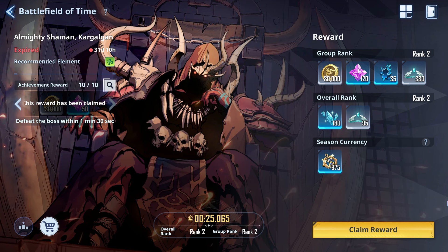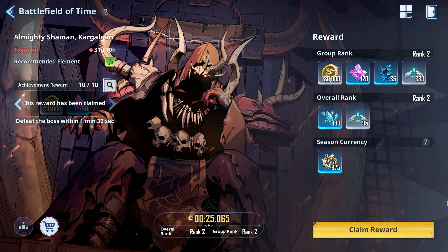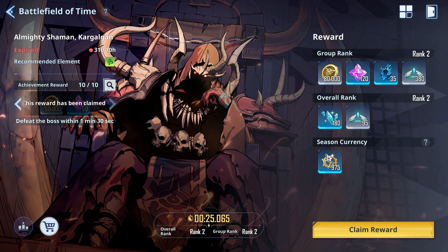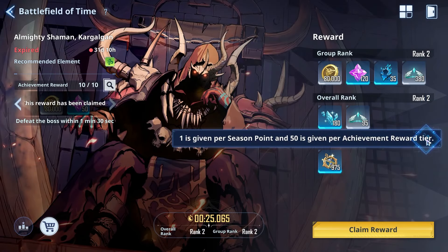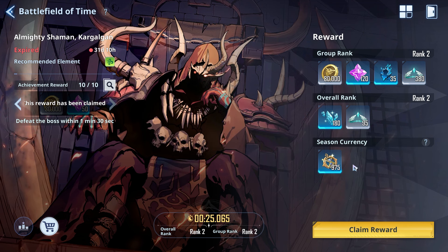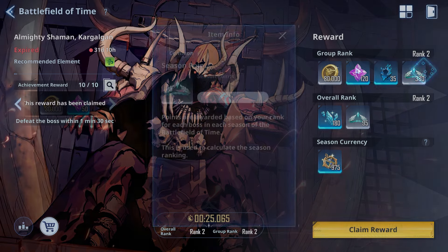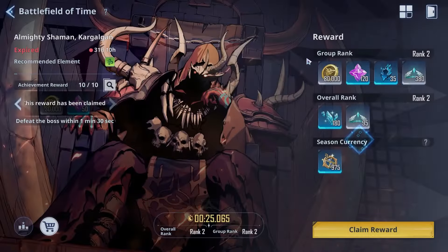After each Battlefield of Time ends, there's a calculation period, and then we get distributed our group ranking rewards, overall ranking rewards, and the season currency — called the Medal of Time. You earn one per season point and 50 per achievement tier, so I ended up with 970. You also get an overall rank along with runes, traces of shadows, and whatever else applies.